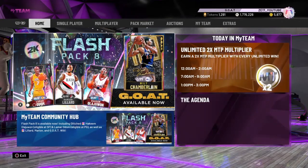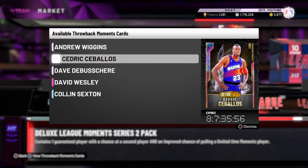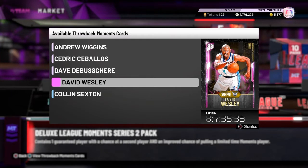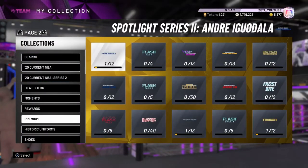I'm going to go with packs first - these cards are okay. Andrew Wiggins, Cedric Sabalos - he was really fun to use at the start of the year for me personally. When no one had quick draw on his release I greened it all the time, although now I probably couldn't. I may have to try him out. This Dave DeBuscher is probably an incredible card, David Wesley I think six foot tall, and we've got Colin over there.